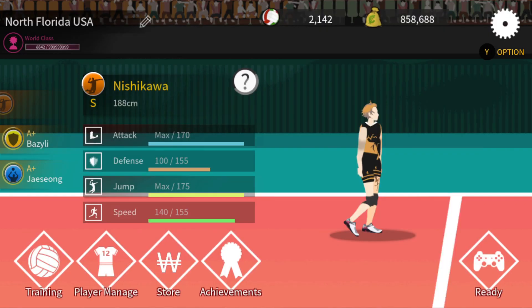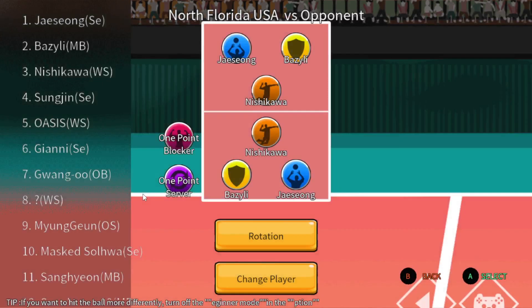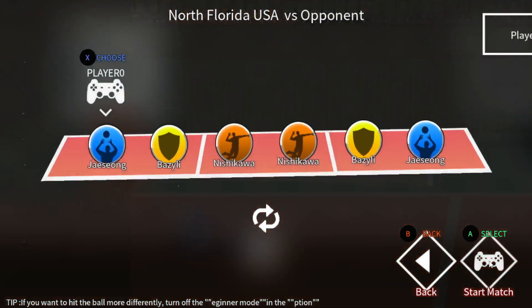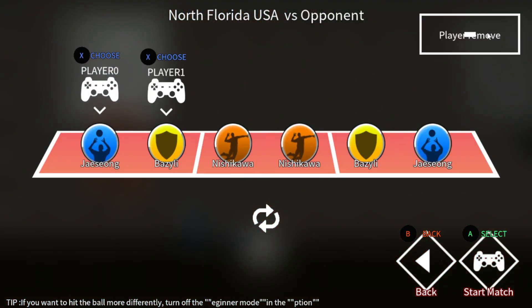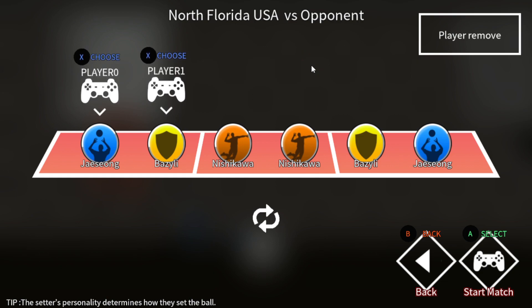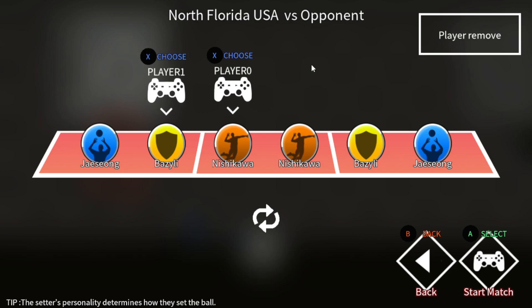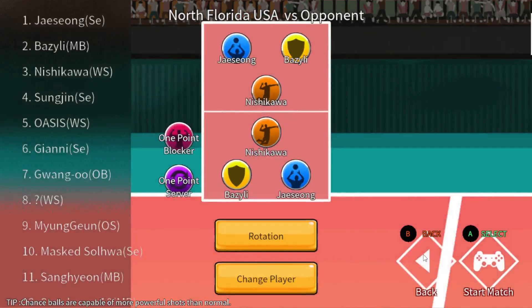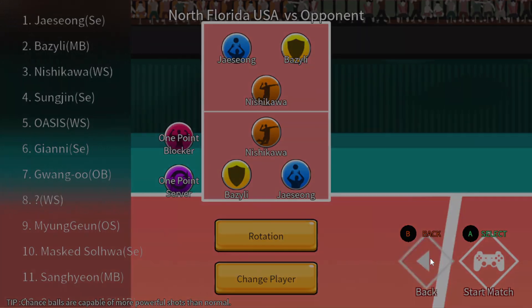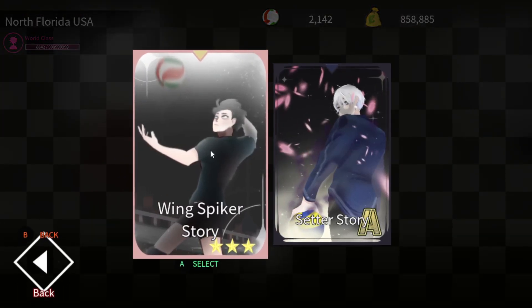Once you're in the game, it doesn't matter what mode you play. You can play Opponent mode — go to player select, add a player, and they can choose whoever they want on either side. You can go versus or co-op in Opponent mode. Those games are only 10 minutes, so keep that in mind.